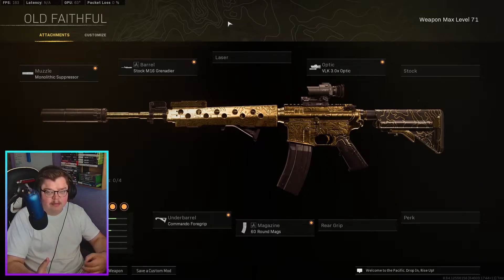Obviously all the Vanguard weapons have basically taken over the scene, but some of the Modern Warfare weapons are starting to come back, and the Cold War weapons as well, which is quite exciting. So for the M4, we've got the Monolithic Suppressor, the stock M16 Grenadier barrel, the VLK Commander Foregrip, and also the 60 rounds.